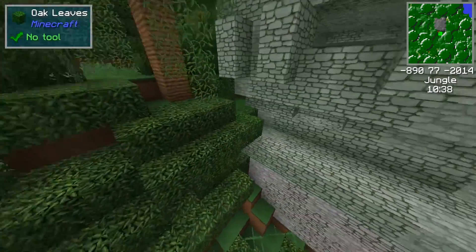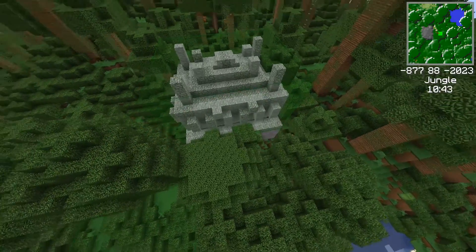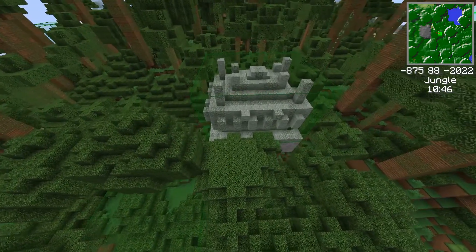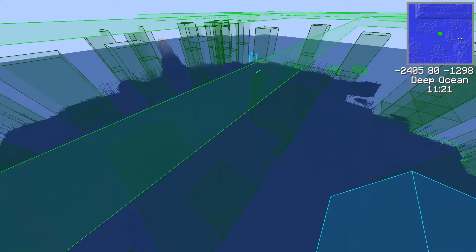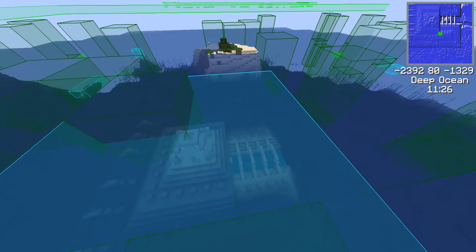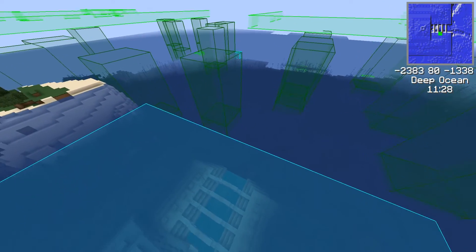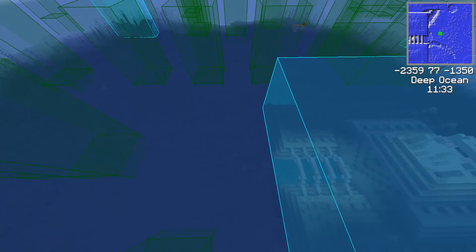All right, so the jungle pyramid. And here's the ocean monument. There are a lot of slime chunks — because what else can these things be?